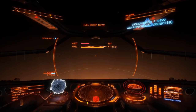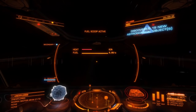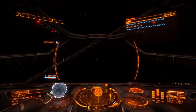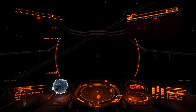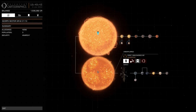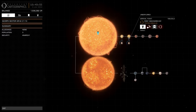Same thing — honk the advanced discovery scanner at every star, sorry I should have done that at the last one. Then open your system map. This system has two stars: star A and star B. So the numbering is A1, A2, A3 for star A's planets, and then B's planets follow.